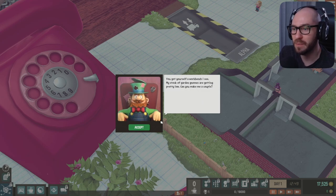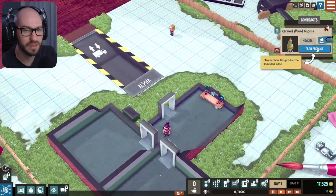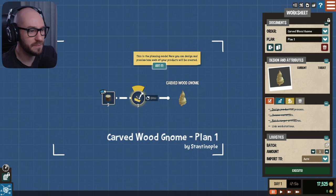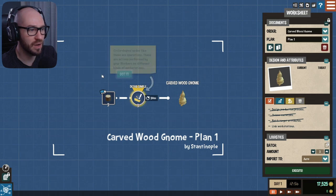'Hey, you got yourself a workbench I see. My stock of garden gnomes is getting pretty low — can you make me a couple?' Yeah buddy, sure. Alright, let's see. Plan product — this is planning mode. Here you can design and preview how each of your products will be created. Square-shaped nodes are product parts; these can be anything from small wood planks to complex sub-assemblies. So apparently we're gonna need three wood chunks, then details simple, and then it's gonna be done.